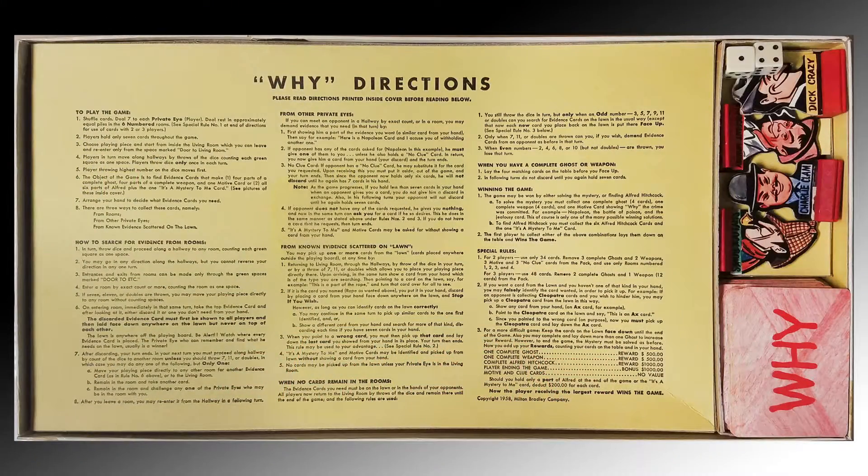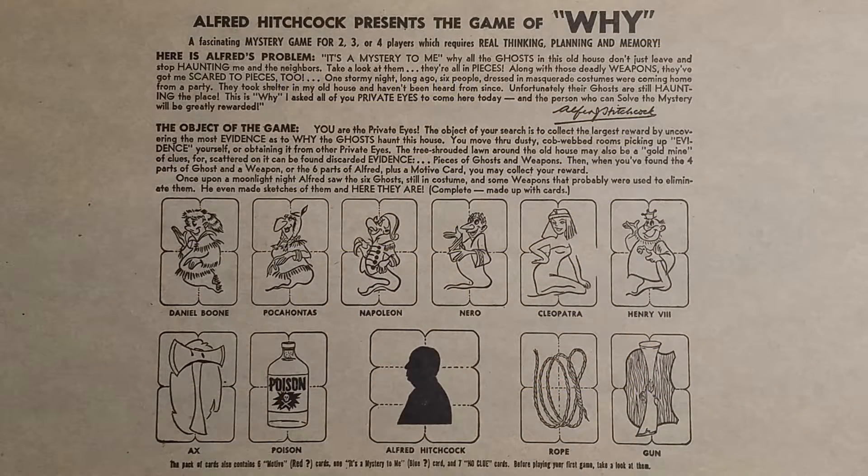The instructions are printed on cardboard inside the box, and the contents and information is printed on the inside box cover, so you don't have that separate sheet of instructions that you can lose — especially with a game that's 50 years old or older.